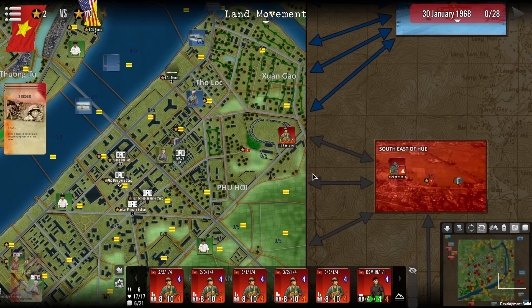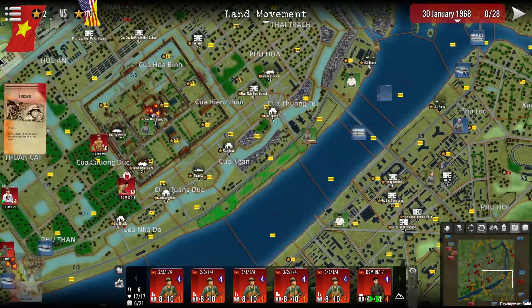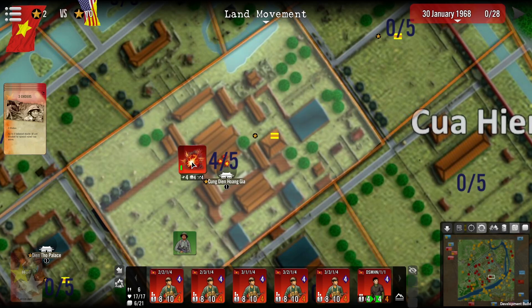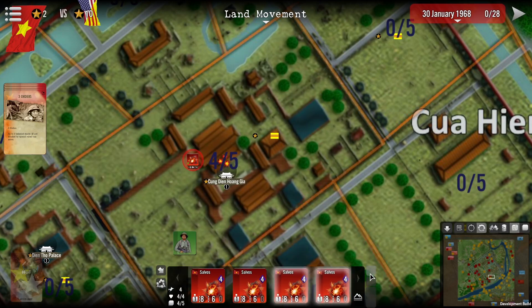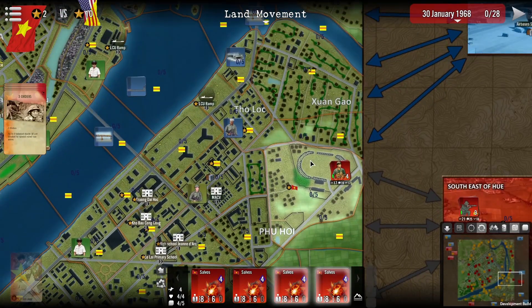This applies to air units as well. We have an air stacking of 0 out of 5. Over here you can have artillery deployed, which is technically an air unit — an air counter. If we had air power such as jets, helicopters, or the like, it would work in much the same way. The same split and merge mechanics apply to air forces, naval forces, and riverine forces as well.